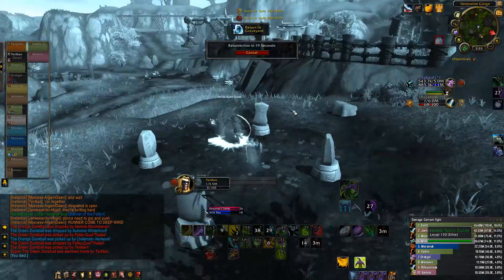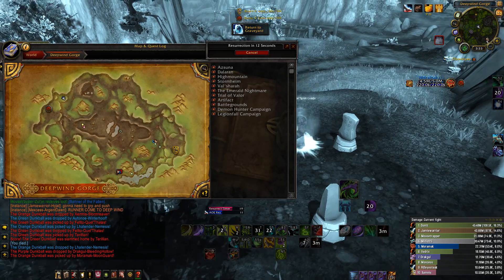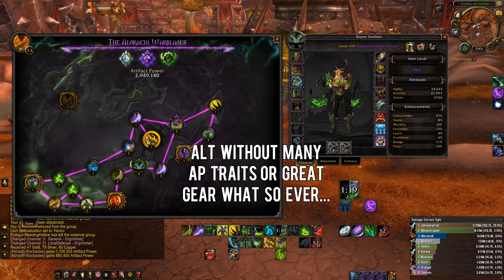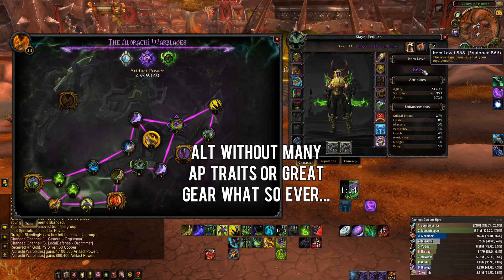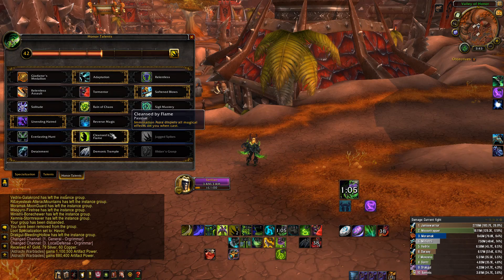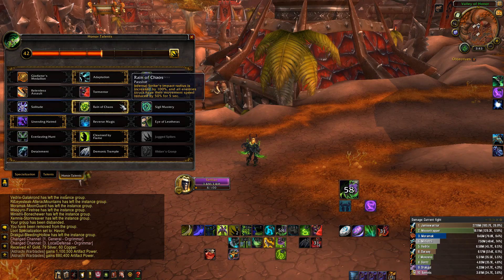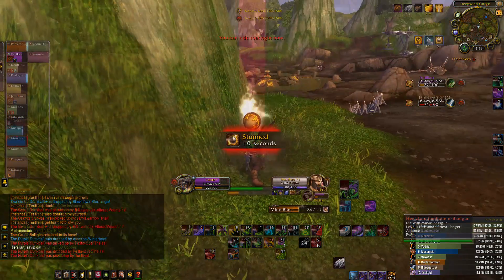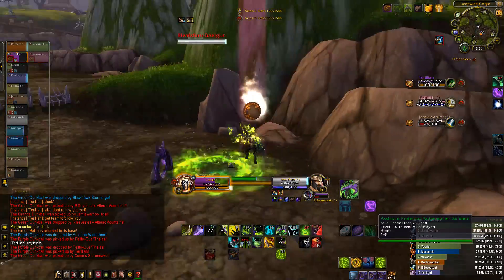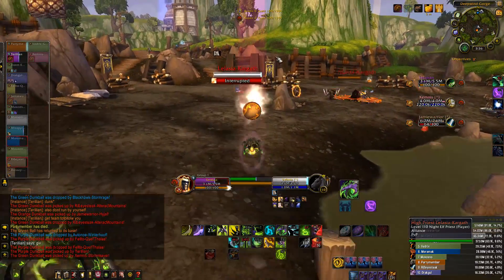As a Demon Hunter, you're able to spec yourself, and you should have a few talents for this. Most Demon Hunters have Havoc, and doing this as a tank Demon Hunter shouldn't be all that difficult. What you're going for is the Metamorphosis form with the Stomp — basically called Godzilla form. You want the Godzilla talent, and you want to spec your honor talents and normal talents a bit more defensively where you can. You want to take the first talent row where you can use your Infernal Strikes more often, because that gives you a lot more mobility overall. Everything else is kind of up to you — I just went for whatever defensive things I could.